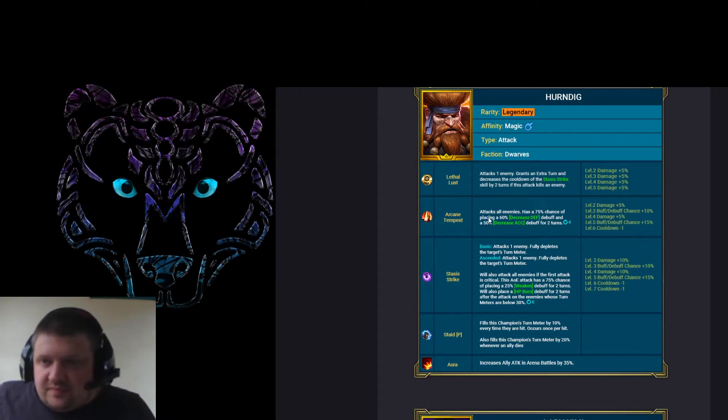What we've got next is a legendary Force champion — Nobel, maybe named after the famous scientist. He's got around 13 books. His A1 attacks one enemy with a 40% chance of decreasing the duration of two random buffs on the target by one turn. If the target is under Fear or True Fear, this has a 65% chance of decreasing the duration of more buffs. His A2 attacks one enemy and will ignore 8% of the defense — and after the attack, if the target is under Fear or True Fear, decreases the cooldown of Dismay by one turn.